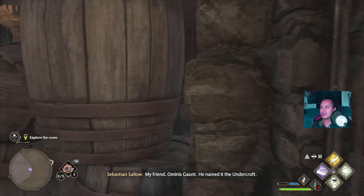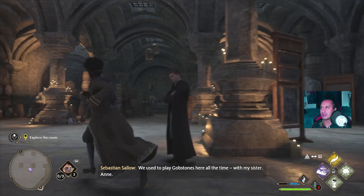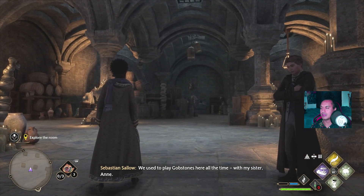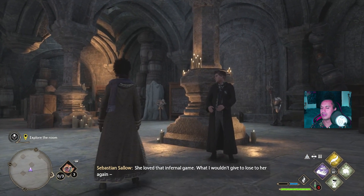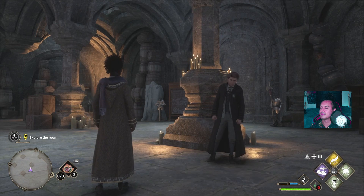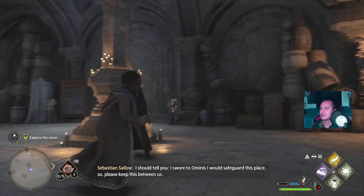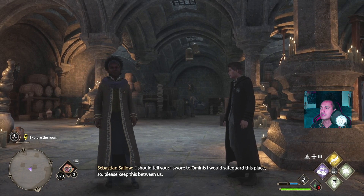How did you find this place? My friend Ominous Gaunt - he named it the Undercroft. We used to play gobstones here all the time with my sister Anne. She loved that infernal game. What I wouldn't give to lose to her again. I should tell you I swore to Ominous I would safeguard this place, so please keep this between us.